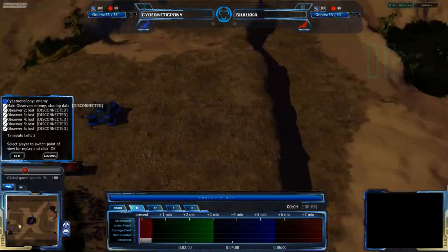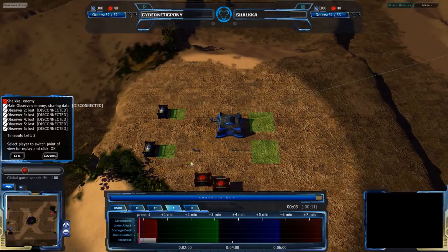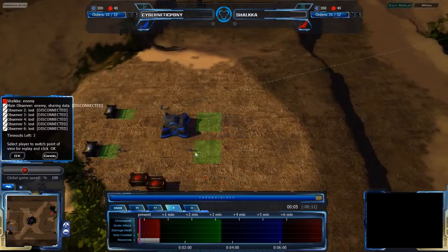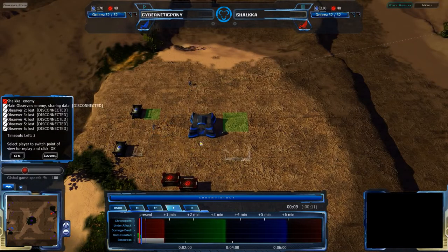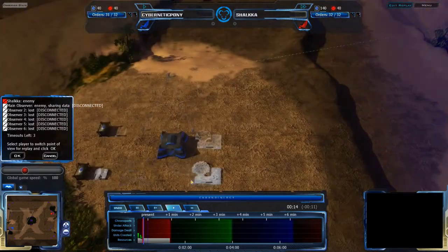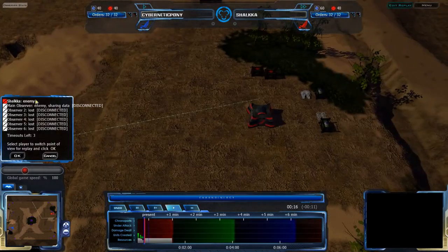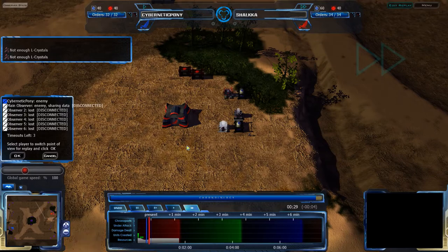Both players are just getting themselves set up, very quickly setting their initial orders while paused. Cybernetic Pony going for a very quick two importers start with two resource processors — I'm expecting a lot of infantry within the next minute or two. Schalke, on the other hand, going for a much more conventional three and then four resource processors start, probably getting a couple more resource processors after that.